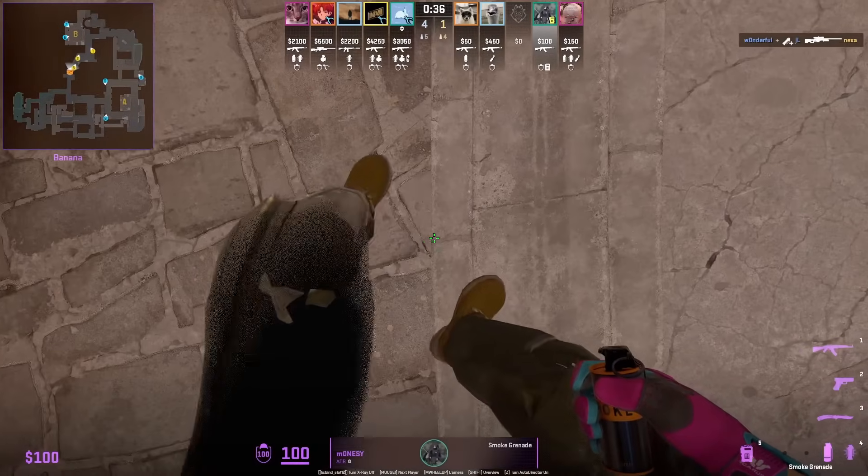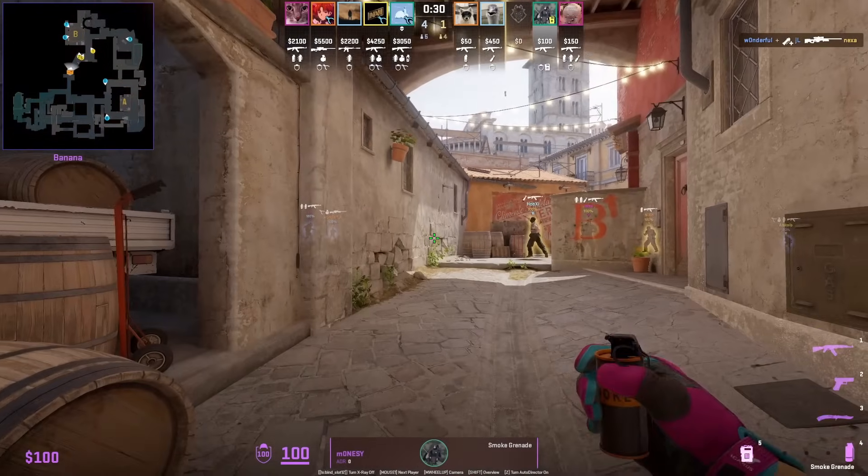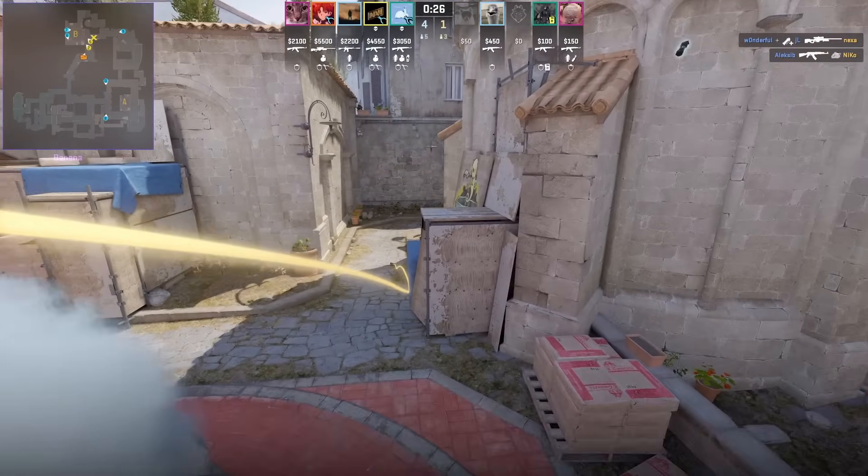G2 are going to pop into the B site using this nade set from Monsi, who first is going to throw the B God Flash, then from the same position he's going to throw a very fast Cough and Smoke.